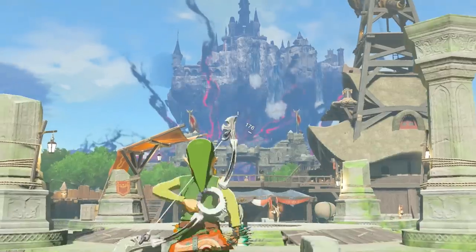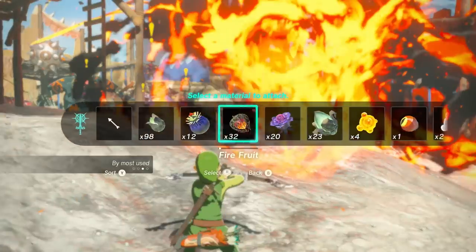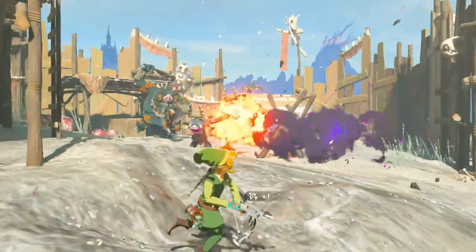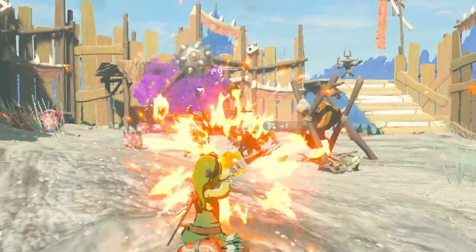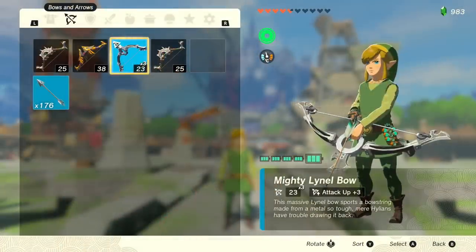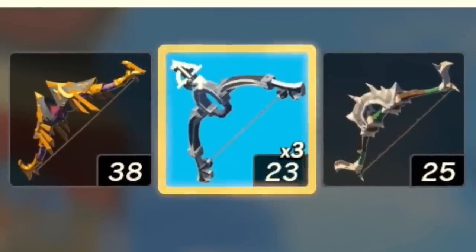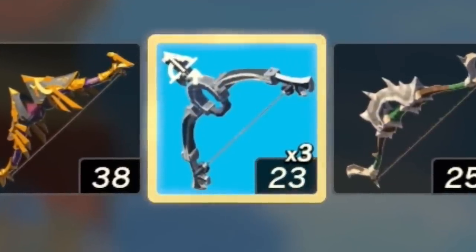That's absolutely insane. This leads to ridiculous DPS potential, whether you're triple headshotting, making it easier to headshot, or blasting enemies with their main weakness or elemental effects. Triple in one shot is great, and the damage on these bows is insane. This is a Mighty Lyonel Bow — it has 23 damage, firing three times in one go.